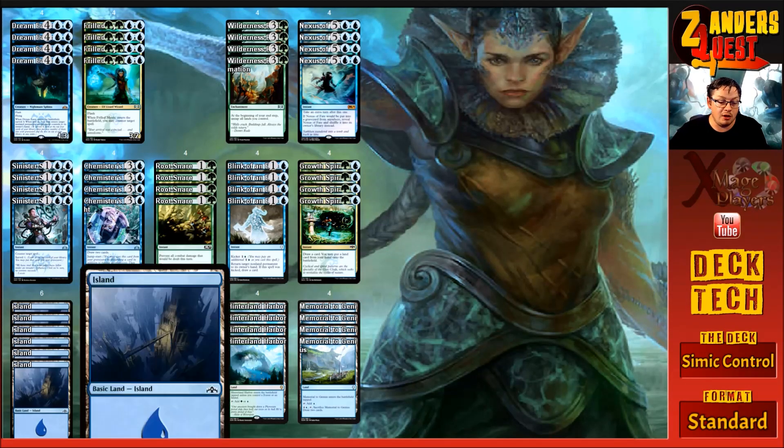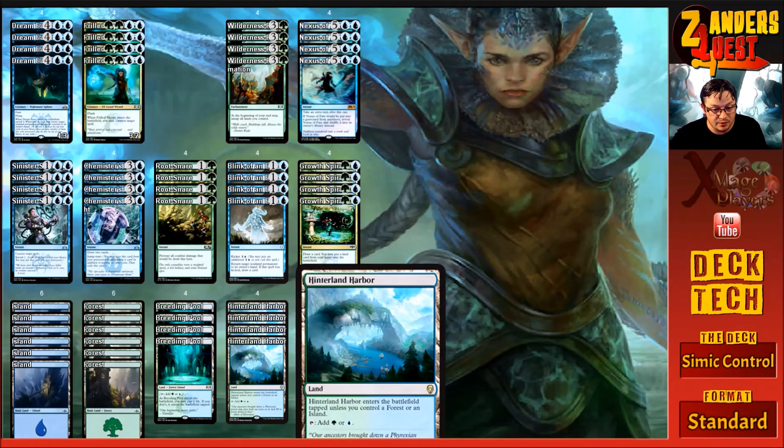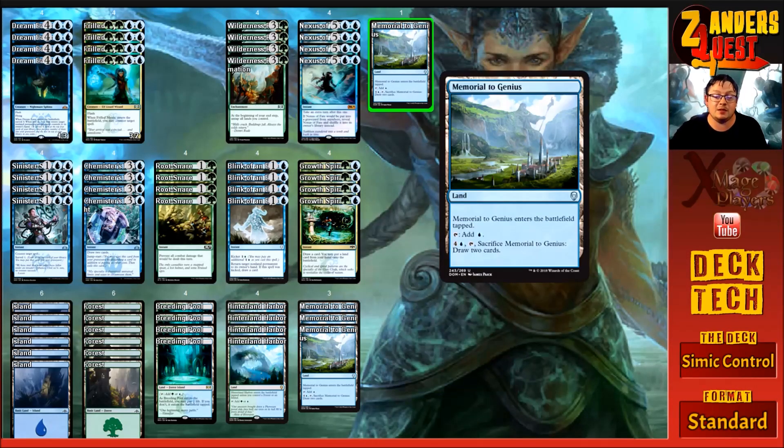For the land base, we're running six Islands, six Forests, four Breeding Pools — a Forest-Island that comes in tapped unless you pay two life — four copies of Hinterland Harbor, which comes in tapped unless you control a Forest or Island, and four copies of Memorial to Genius, which comes in tapped and taps for blue, but for four and a blue you can sacrifice it to draw two cards. This synergizes well with Wilderness Reclamation — play it tapped on end step, it untaps, then we tap and sac for more cards.